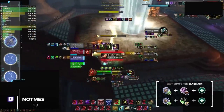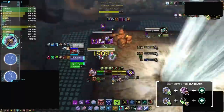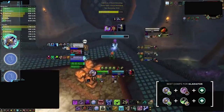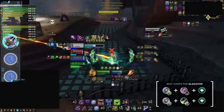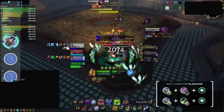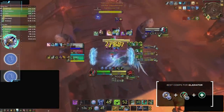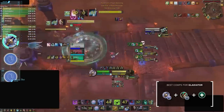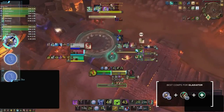First up we have Death Knights. Unholy has seen a massive surge in popularity this season and it's definitely become a meta breaker. For gladiator we recommend playing with another key meta disruptor: Demo Warlock. Demo DK is a bane for any healer, combining a strong MS effect from the warlock's pet with necrotic wounds from the DK. If you are still playing Frost, Windwalker DK is probably your best bet — it still has its iconic grip sweep synergy that is enough to knock the pants off duelist level teams.